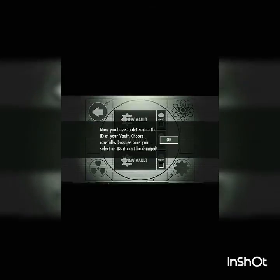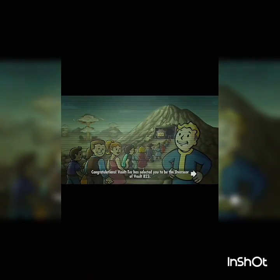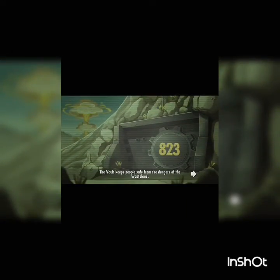All right, let's go for a new vault. You have to determine the ID of your vault — choose carefully because once you set it you cannot change it. I'm gonna close my eyes and choose a random number. All right, there we go — 823.